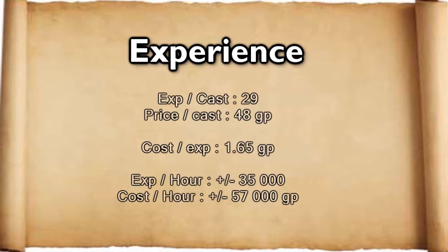The actual experience for this is 29 XP each cast. It will cost you about 48 GP per cast, which makes up a total of 1.65 GP for each XP you train. In total you'll get about 35,000 experience in a single hour, and that will cost a total of 75,000 GP each hour — which is a very cheap way of training magic.